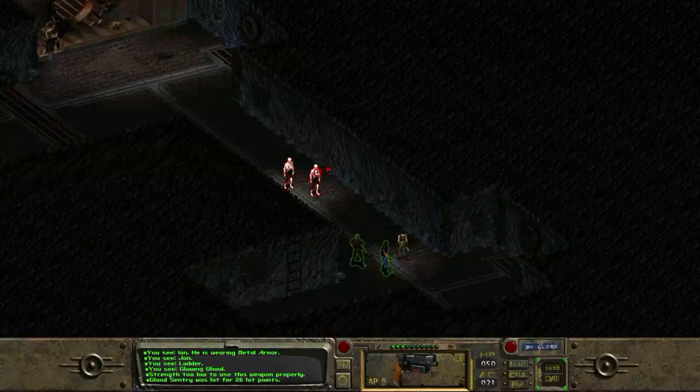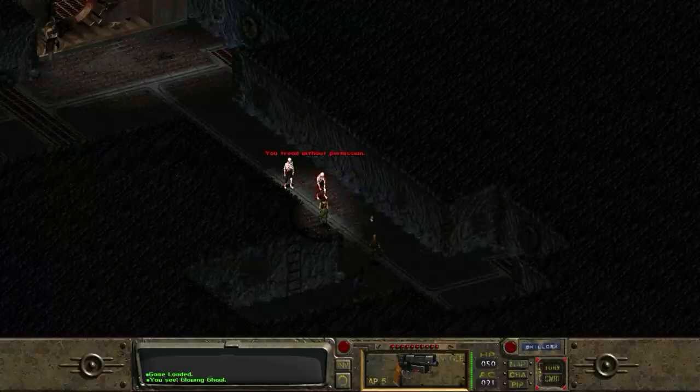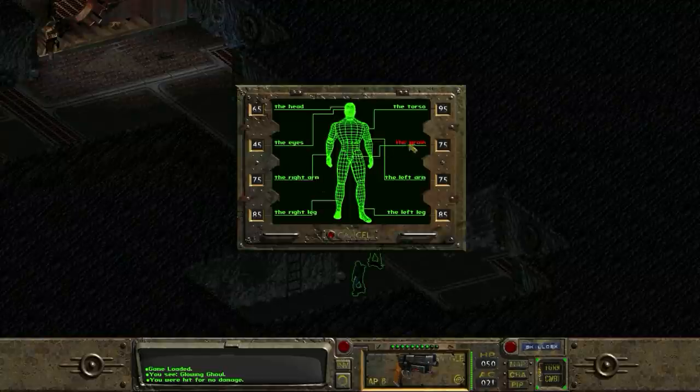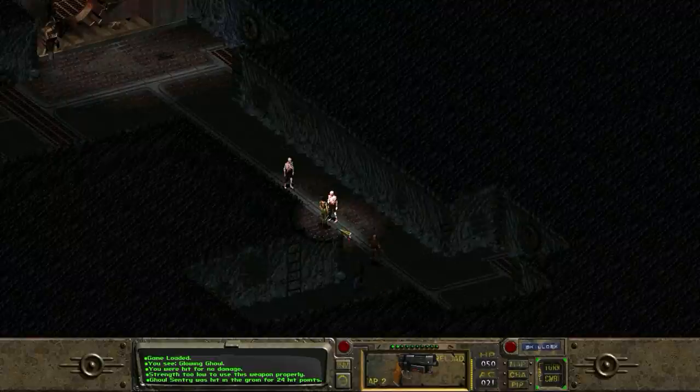26 hit points. I should have tried speaking to him first, shouldn't I? I'm just gonna check we can't speak to them, because I don't know they're actually stupid - I've just opened fire, which is really nasty of me. Hello friends, can we be friends? 'You tread without permission.' Okay, they do speak, but... Ouch, you were hit for... wait, no damage? This is very intriguing. Shoot him in the groin, please. That did 24 damage.